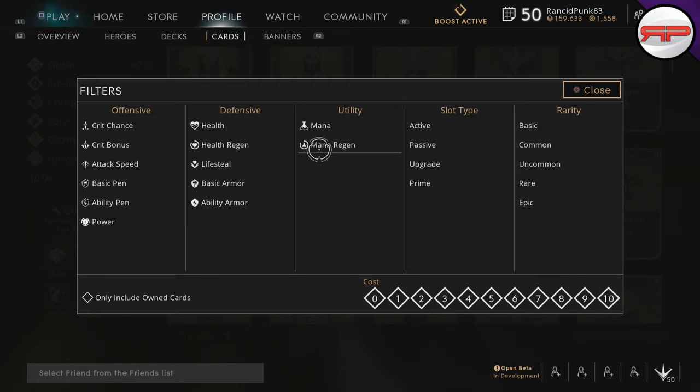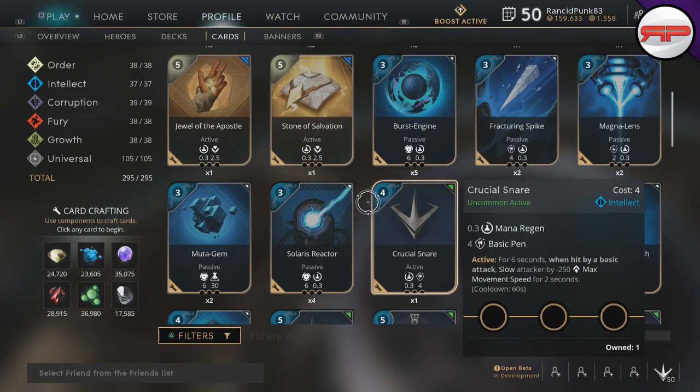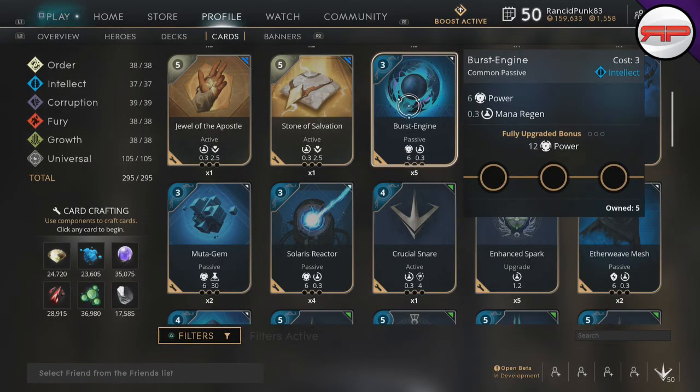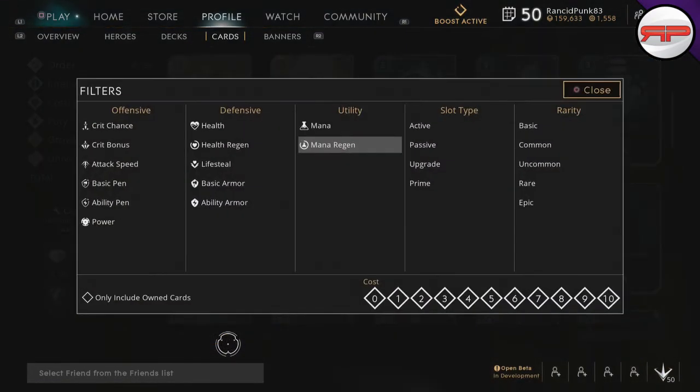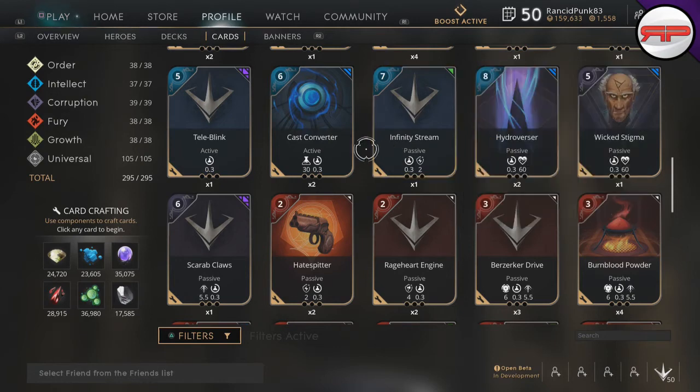When I play a mid lane caster, I'll take my healer token health potion, back, get a ward, and then back with six points and get myself a mana regen card. For someone like Lieutenant Bellica, I might take a Burst Engine and put three Basic Sparks on it — Basic Sparks are your upgrade cards for mana regen, or Chronos Sparks for mana regen. Don't skimp on mana regen — it can be really handy. And speaking of mana regen, a great card if you can use it is Infinity Stream.